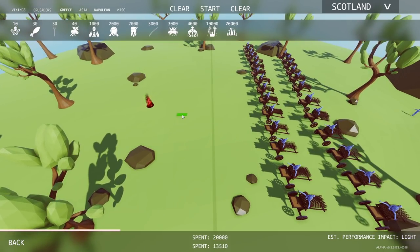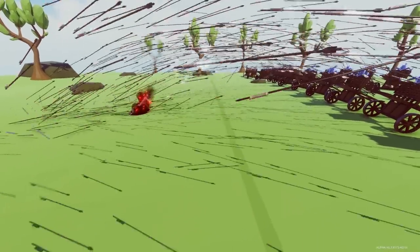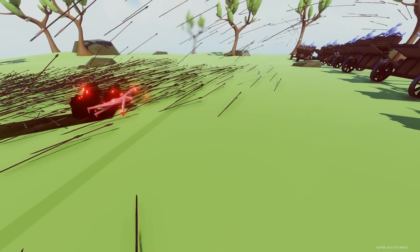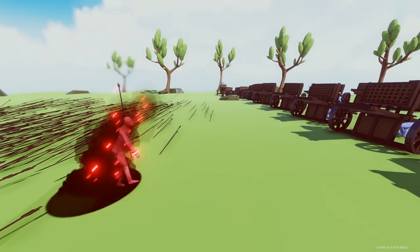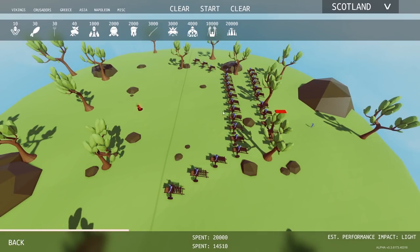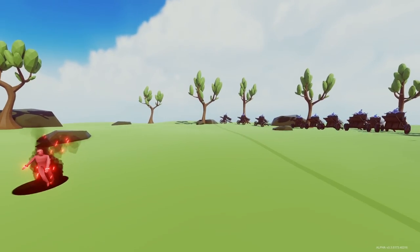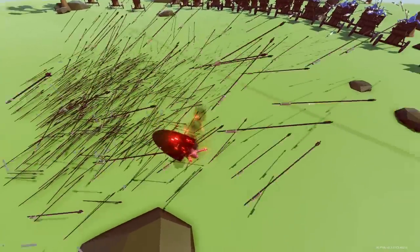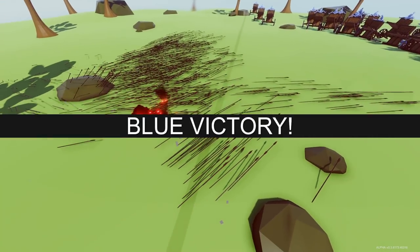My only concern about this is I don't know if the watches are even going to hit the Dark Peasant. I think we need a lot more than this. They're definitely hitting them, but they're not doing enough damage, so we've got to do that again. I've added more and moved them back some, because I think that's going to matter. My hope is that the ones on the side pin him down and then the ones in the back finish him. And they got him!